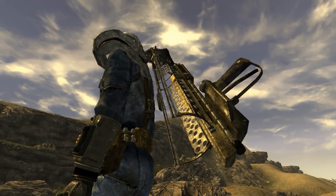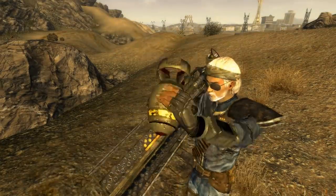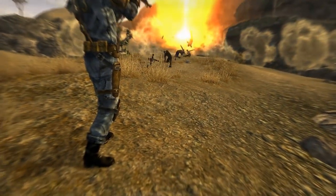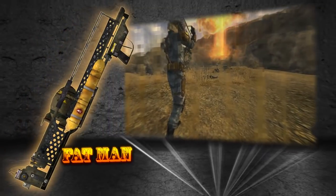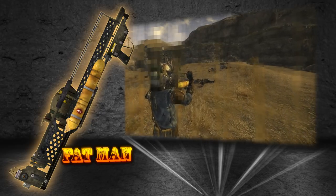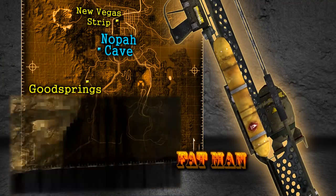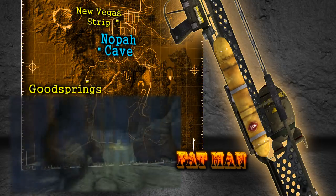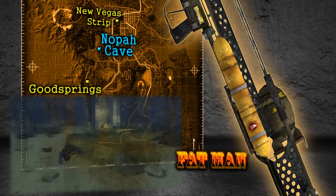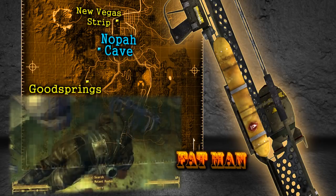While shooting foes is all good and fun, blowing them up is even more fun, and the most spectacular explosions are generated from the one and only Fat Man — a miniature nuclear catapult that allows you to rain down atomic death on your foes. The Fat Man is the most powerful weapon all around in the entirety of New Vegas; literally nothing compares to this weapon. There are two places in the Mojave Wasteland where a Fat Man can always be found. The first is in Nopah Cave, located northeast of Goodsprings and southwest of the New Vegas Strip. Nopah Cave is infested with fire geckos, so caution should be taken. No matter how you deal with the scaly beasts, you can find the Fat Man on a dead super mutant in the back of the cave.